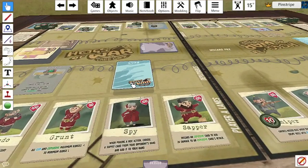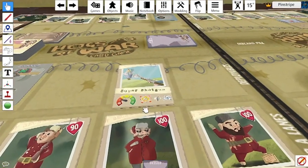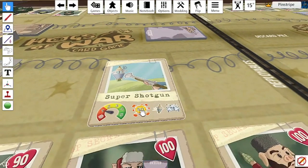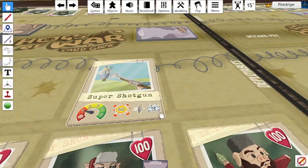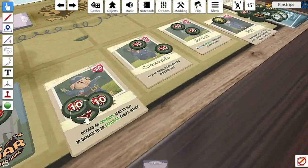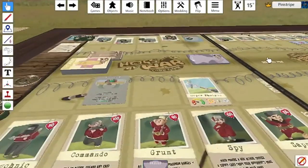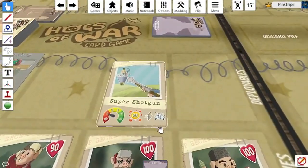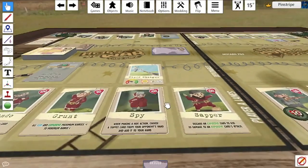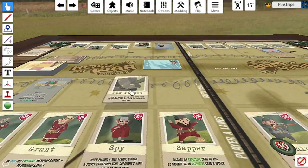Second to last, we have the Super Shotgun — there's only one in the entire deck. It has a range of one and does 50 damage, which is the most of any weapon in the game except for the Super TNT. It also applies knockback and a stun token. If you get it in your hand, save it for just the right moment to inflict a huge amount of damage and knockback.